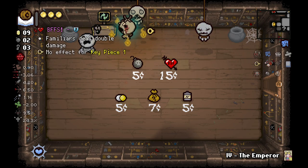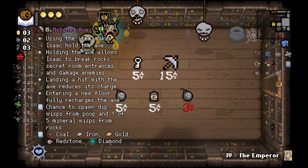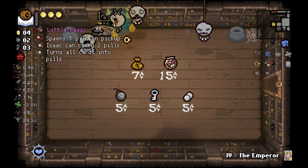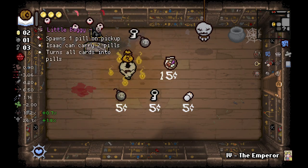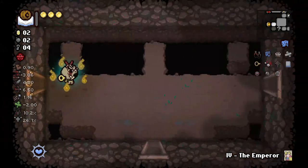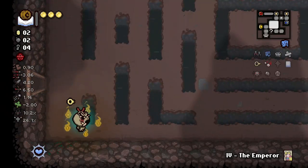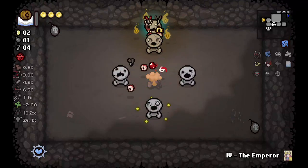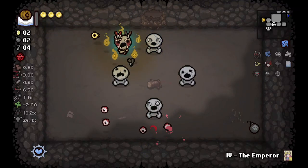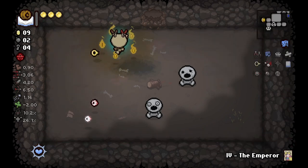BFFs is obviously good, Mama Mega is obviously good, but when you've got money you have the option to be picky. I'll buy the sack — got a Kinetic Bomb. The real winner there might be Blue Map. Blue Map is just so good. I didn't want to miss the secret room from that shooting guy's area, so we know this floor is empty.